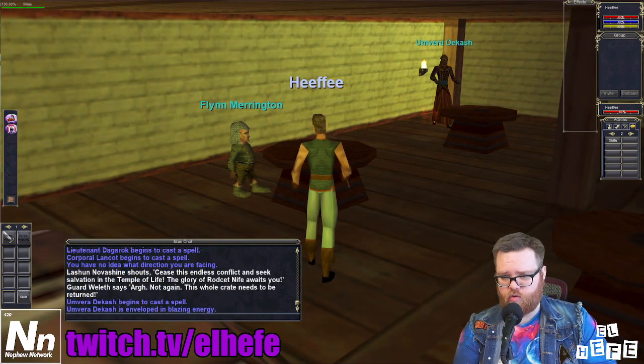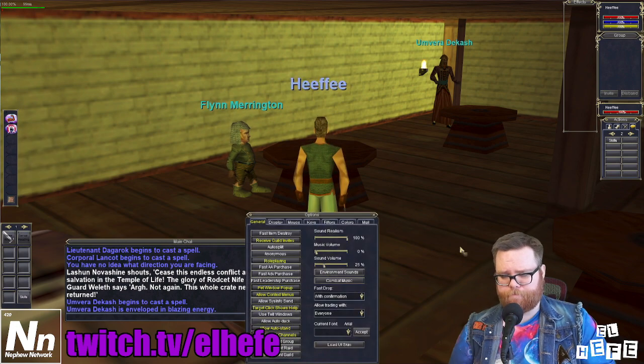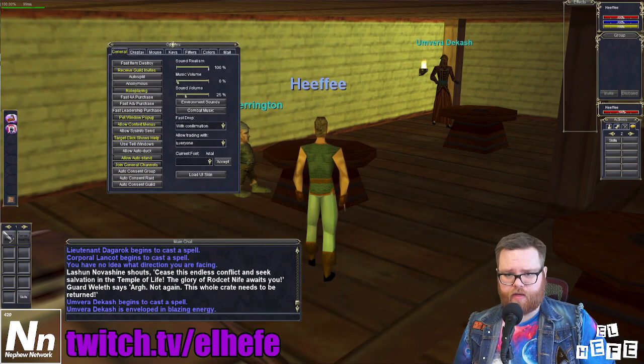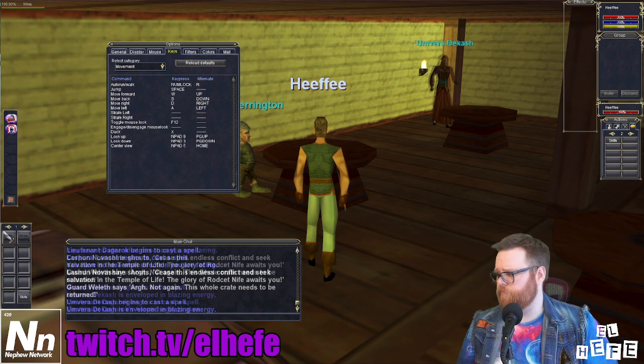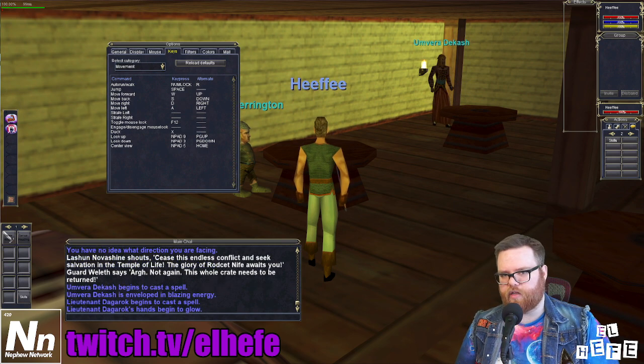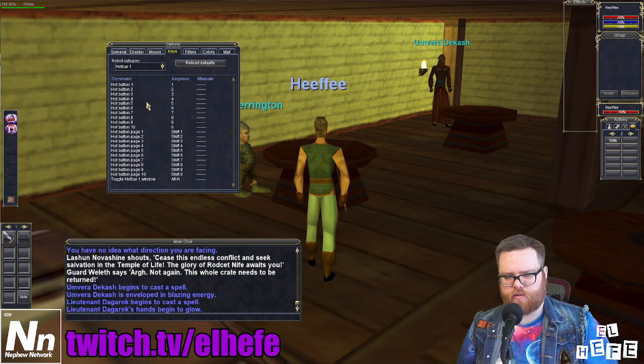Next, hit Alt-O to bring up your Options menu, and click on the Keys tab at the top of that menu. We're going to click on the category drop-down and bring up Hotbar 1. The Skills button I created is on hot button 10, and it's currently bound to the zero key.